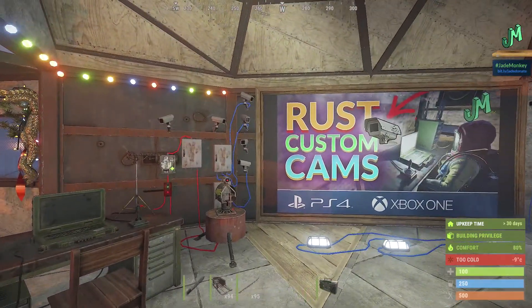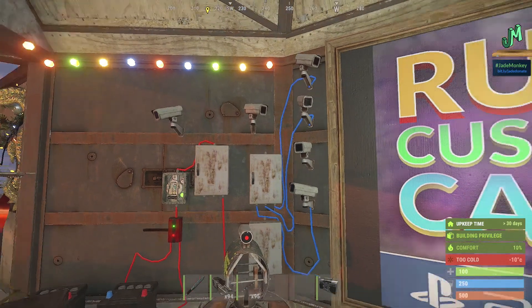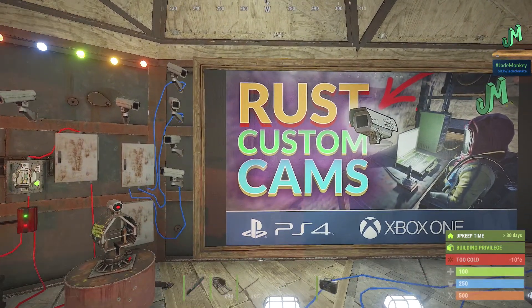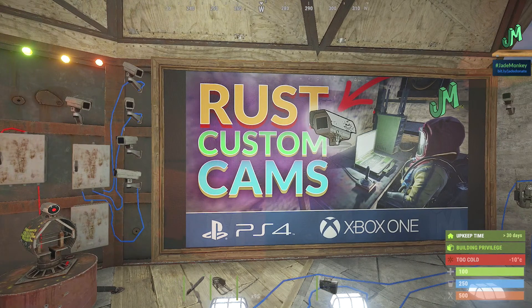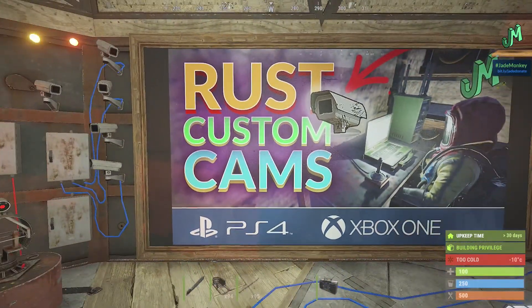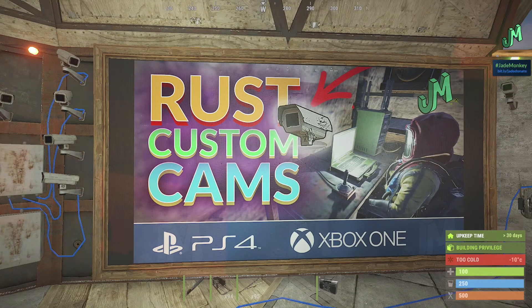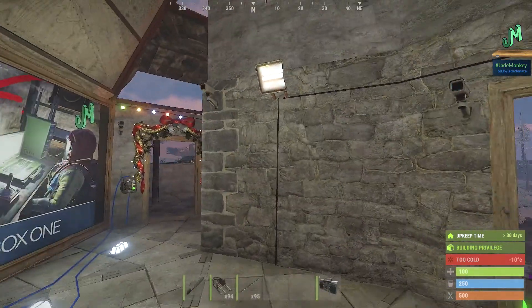Since Power Surge is out, custom cameras — the ones you can place all over inside and outside of your base — and the ones that actually sit on the monuments, we do have access to those in Power Surge. I'm going to link the Rust custom cams video in the upper right hand corner. Not only will this show you how to set up your own custom camera and use the computer station, but also camera codes for all the different monuments actively in use, so you can check things like the oil rig, the dome, the outpost.